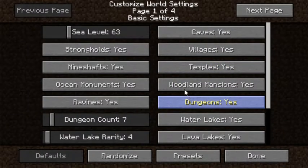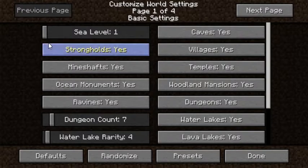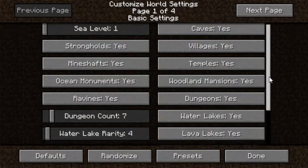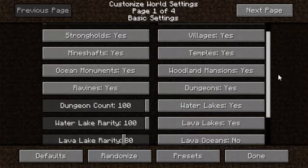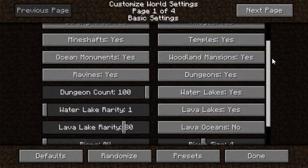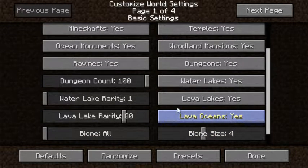So we're making our own world, not a super flat world. Let's customize this - sea level I'm gonna set, one stronghold, yes to ocean monuments, yes to all of these. Dungeon count 95 to 100, so that means it's actually super rare. Lava oceans - yes.